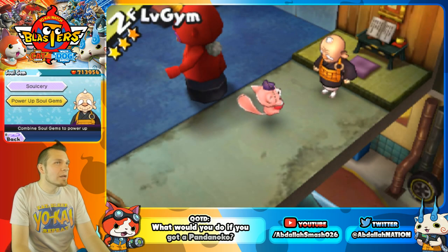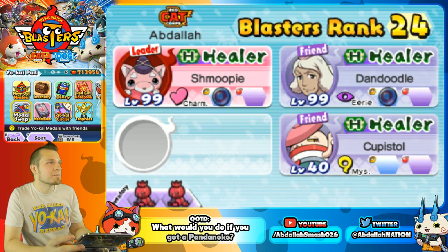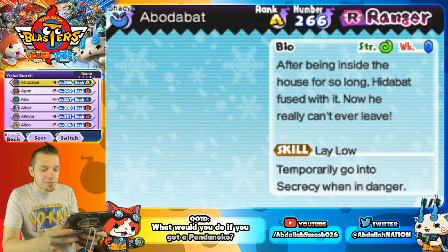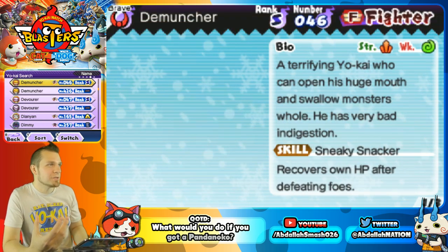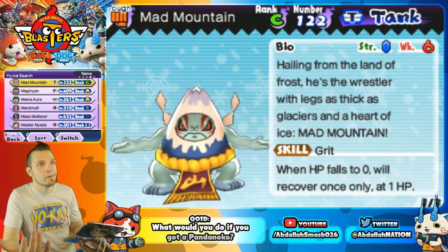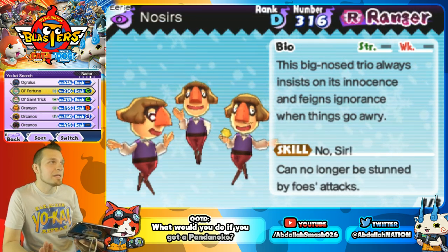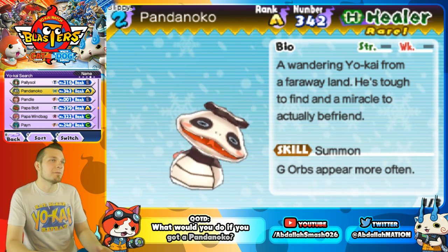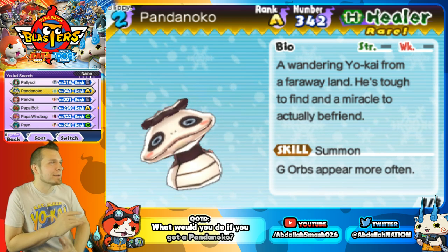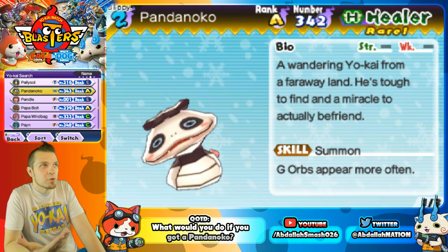Let's talk about this giveaway. When you do get a Pandanoko, he's going to be highly sought after — everyone's going to want a touch trade. But at the same time, I would really suggest that when you're touch trading Pandanoko, take extreme caution. If you're going to be touch trading with strangers you don't know and you're tempted by something like Komasan S — some people may not be trustworthy. So be very, very careful about that.